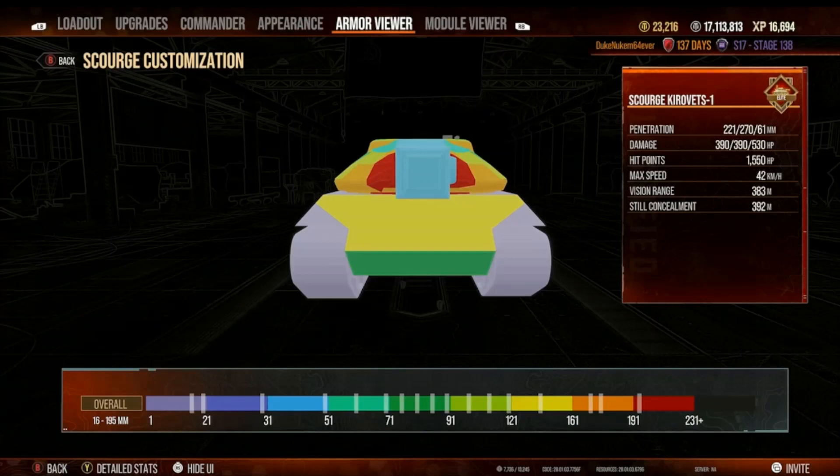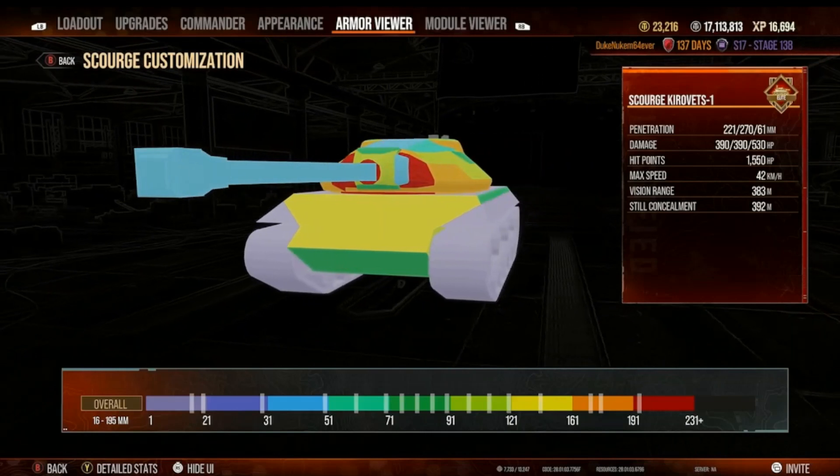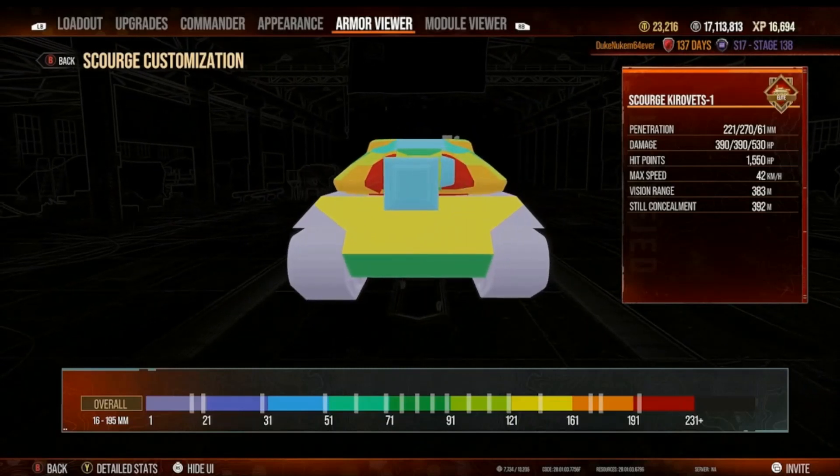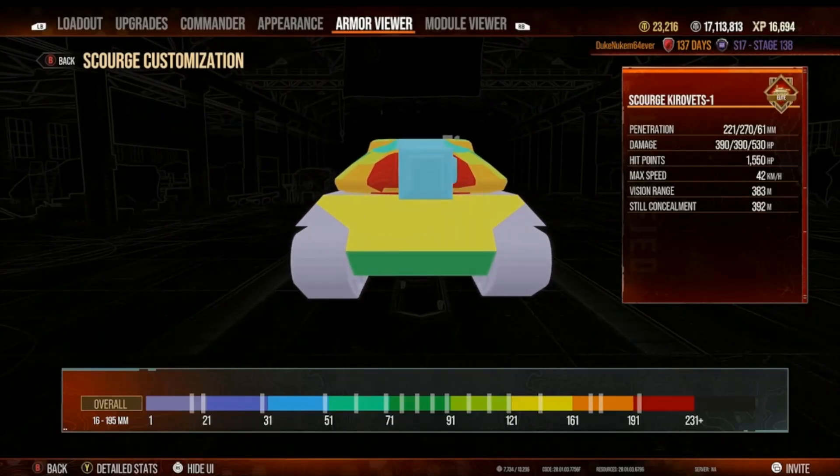Okay, this is the Scourge. The thing that instantly jumps to mind is that you have the green lower plate, which is the weakest part of the frontal armor. The right and left edges above the tracks are also bigger on this tank. They both have that same edge purple weakness, but the Scourge has a bigger purple edge weakness than the Alpine Tiger. The big yellow upper plate and the yellow and orange turret — forget about it.